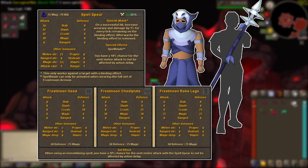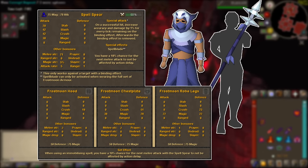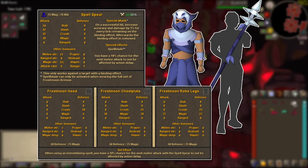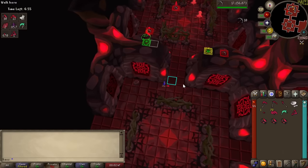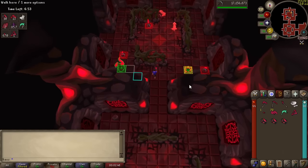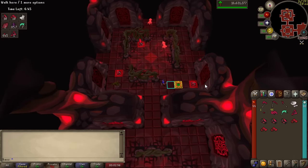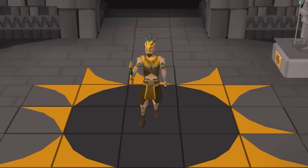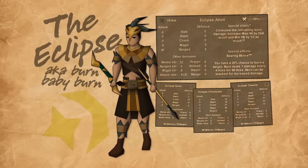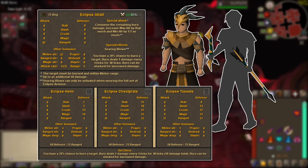The special attack is a lot more interesting and seemingly convoluted than the Blood Rager set. On a successful hit, your accuracy and damage are increased by 1% for every tick remaining on a binding cast on your enemy, meaning that to take full advantage of the set it would be a good idea to bring entangle or freezing spells. When you use this effect, the binding will be removed, and I wonder how Jagex will go about showing how long you have until your enemy is free from the bind. To close out the combat triangle, we have the Eclipse Set, which is a hybrid gear set for both melee and ranged, and the weapon's damage will be rolled off your melee strength.